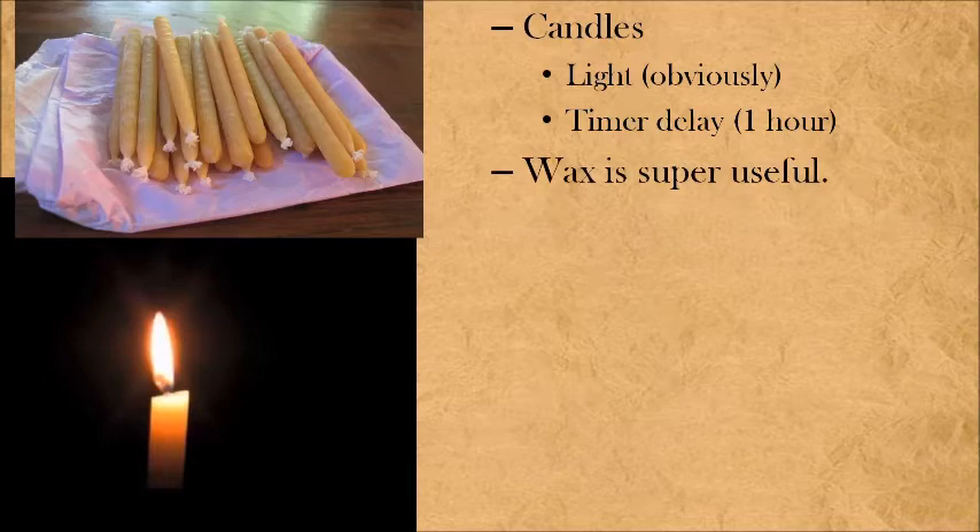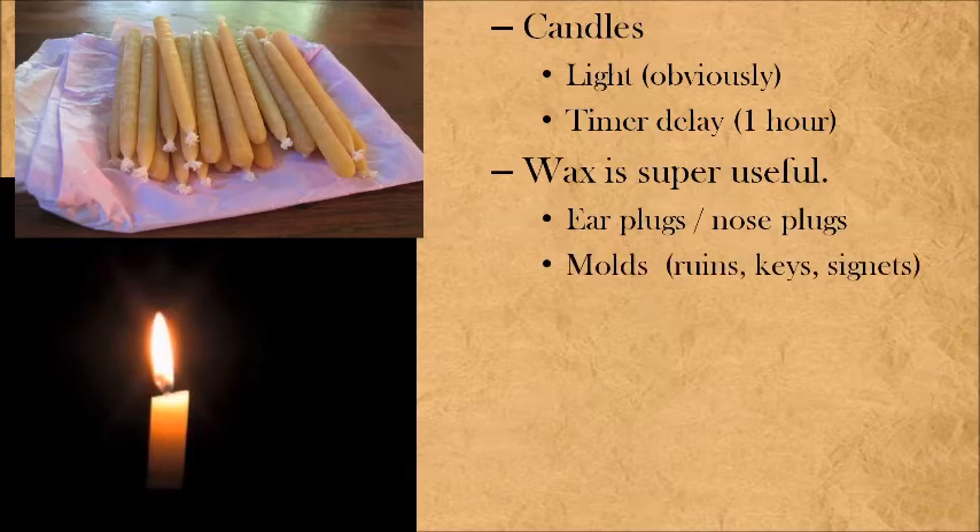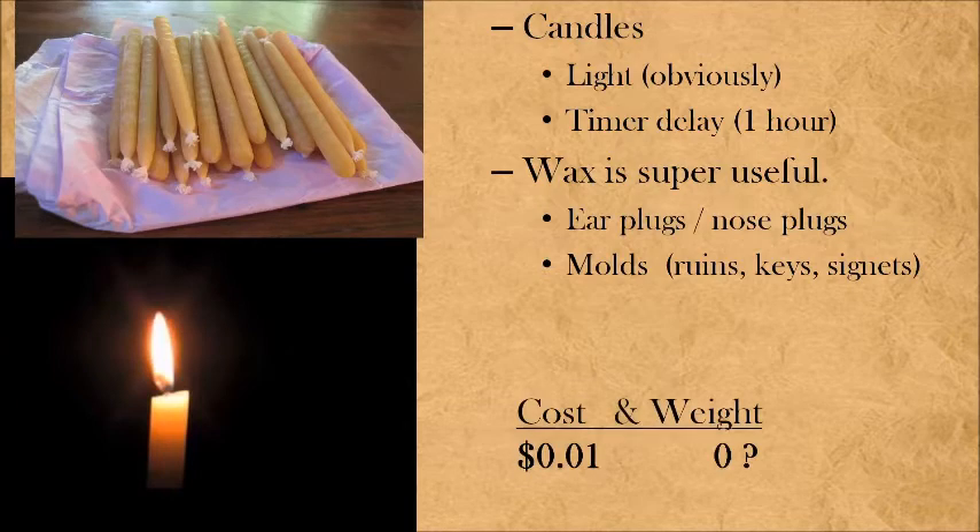Wax is also super useful by itself. How many times have you heard the story of the sirens with their enchanting songs beckoning sailors to their doom, or poisonous gas? Use wax as earplugs or noseplugs — protect yourself, it's a dangerous world out there. Also, let's think about espionage: wax is great for making molds of ruins that you find, making keys, duplicating keys to get to places you're not supposed to. Signet rings — in the setting most D&D campaigns are in, it's not identification cards, it's signet rings. Make a copy of the ring; you have it now too. All of this for one copper piece, and it's another weightless wonder.